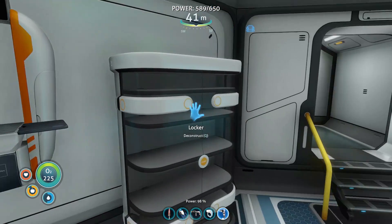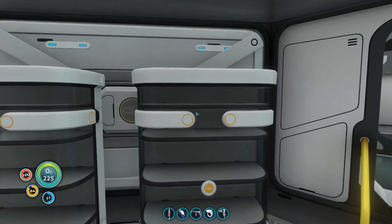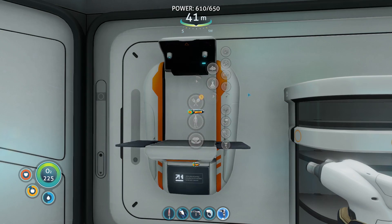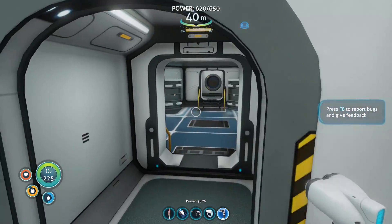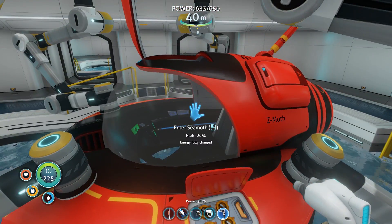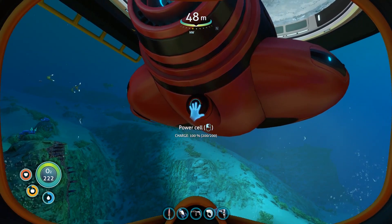We have six ion cubes and that is it — look at that, six of those bad boys. I need some silicone rubber... we have more ion cubes, and we have one silicone. That's really all I needed right now. We'll go ahead and make that power cell — wonderful!